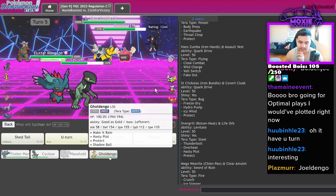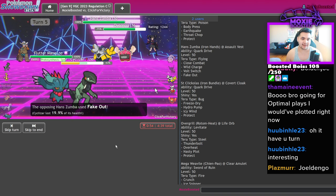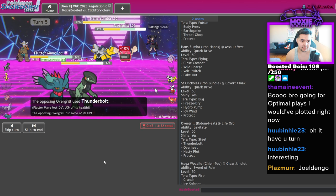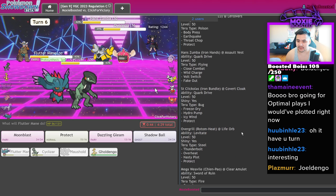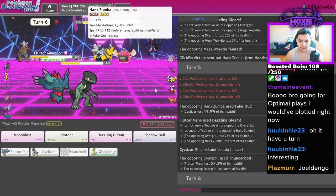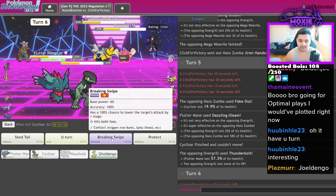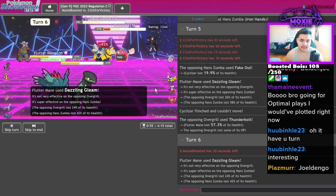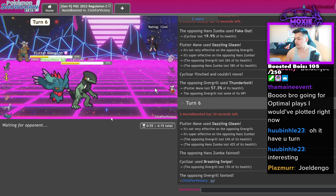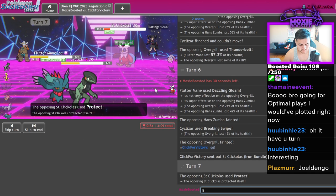That doesn't KO, so I Dazzling Gleam, get Cyclizar in, and shed tail next turn to get Goldenglow back in to start Nasty Plotting. Maybe not — they didn't sack. Iron Hands — Protect should be fine, just in case of Fake Out. I'm going to hit it anyway, because if I can get Goldenglow in next turn I could just win. Breaking Swipe is safer. Dazzling Gleam did 58% — Breaking Swipe with Life Orb should KO. That's game, nice.